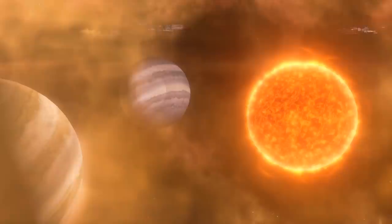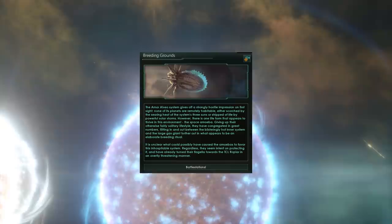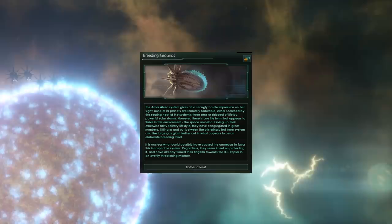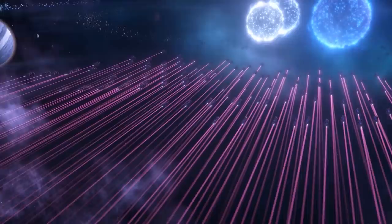Space whaling is now a thing. We're going to go over both factions today. We're going to start it off with the wonders of the space amoeba. The space amoeba spawn in a brand new system called Amor Alveo, and it's a wonderful system. It has a load of resources in it, including the wonders of volatile moats.